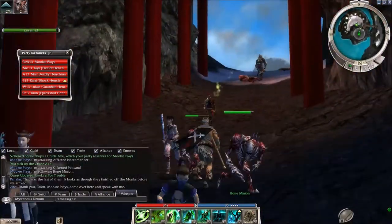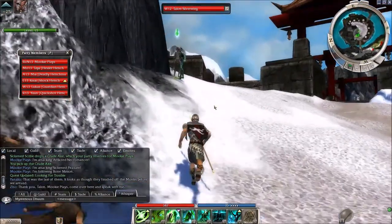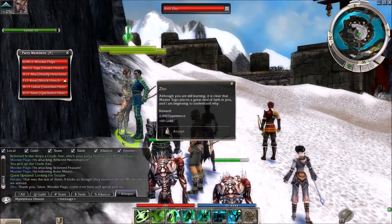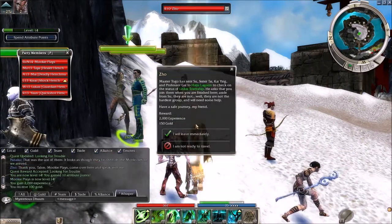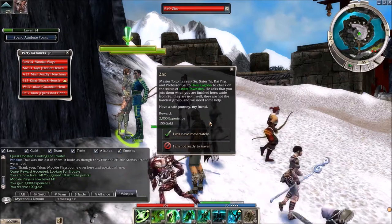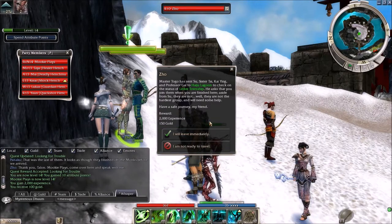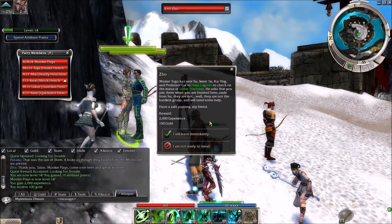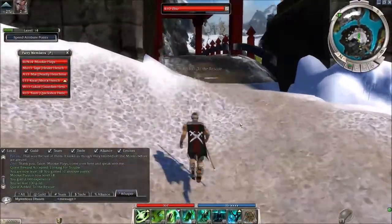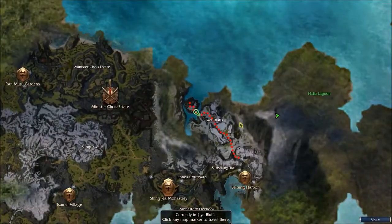I check the area — there's just a little wall down here. Talking to the NPC: 'Although you are still learning, it is clear that Master Togo places a great deal of faith in you.' Master Togo has sent Sister Tai, Kai, and Impressor Guy to Haiju Lagoon to check on the status of Winkai Township, and asks that I join them. 'Have a safe journey.' So Haiju Lagoon is actually where I need to go for those quests — I'll head off there now.